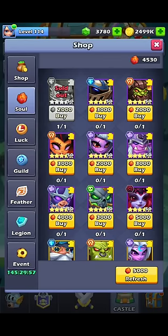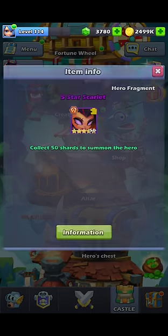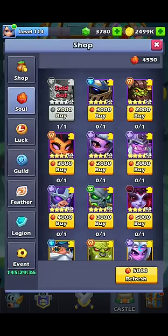Every few weeks they do a limited event where they put 2 new 5-stars in there for only 1 week. It may be worth it to keep 3,000 to 5,000 on hand just for those, or just buy whoever happens to be good for your team. I also intend to try and buy Scarlet at some point, but we will see.